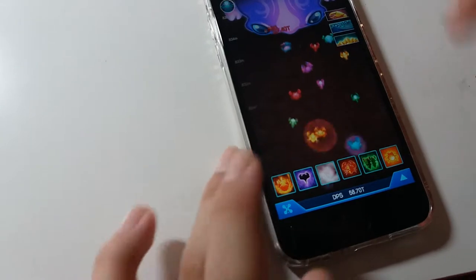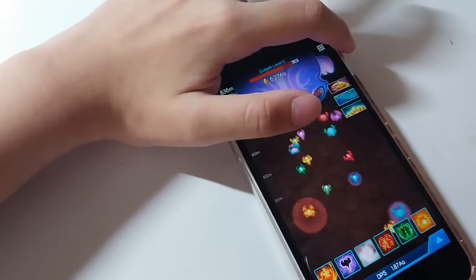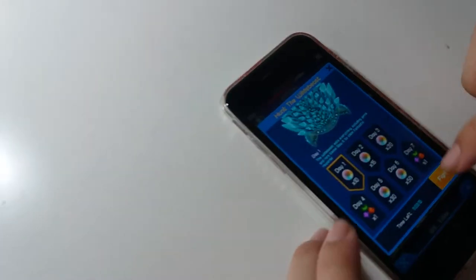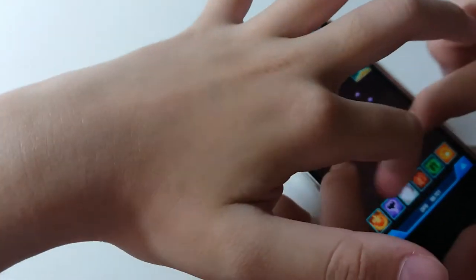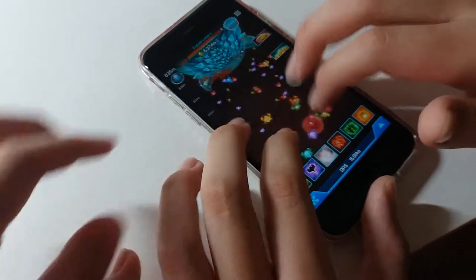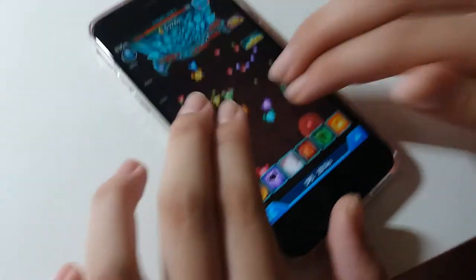So we have these queens, and we have the abilities at the bottom. You know this blue thing? Let's fight it. You can press the screen to summon this small little crab, and then you can press the abilities at the bottom.